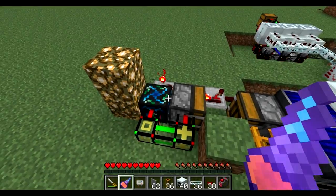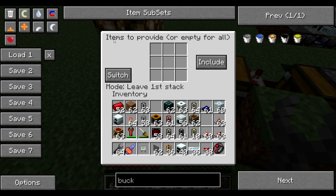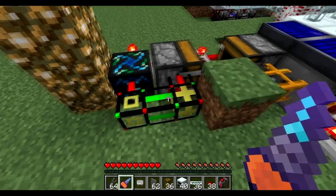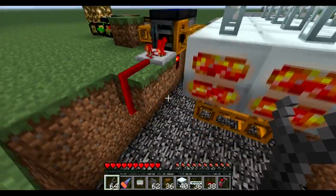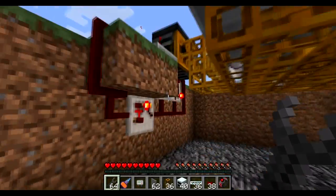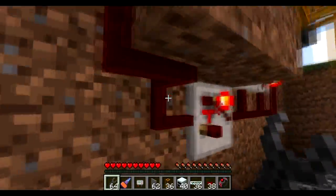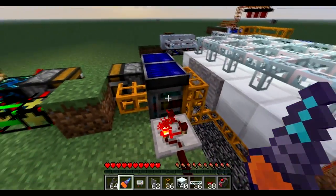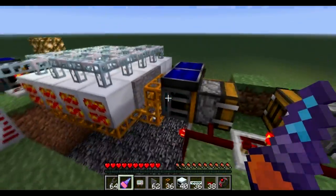First, between the condenser and the deployer with the Volcanite Amulet, I'm using two logistics pipes: a provider pipe that will ignore the first stack inventory, ignoring the target stack, and a supplier pipe pulling redstone. The other change is that the retriever retrieving the empty buckets pulses twice every time the entire circuit pulses, using a repeater and a pulse generator. It makes things a little more efficient — if you build this, you'll understand why.